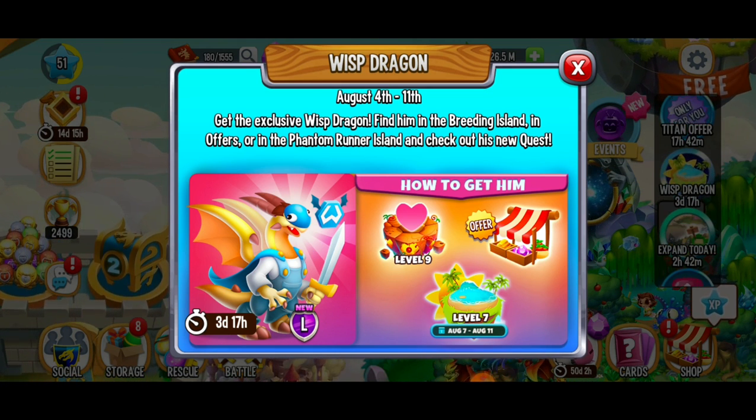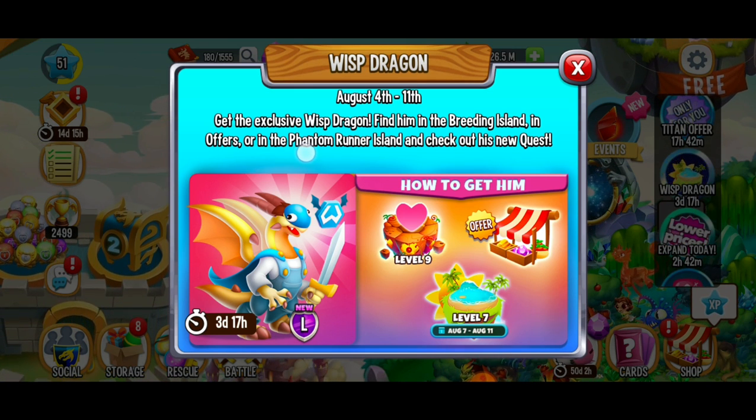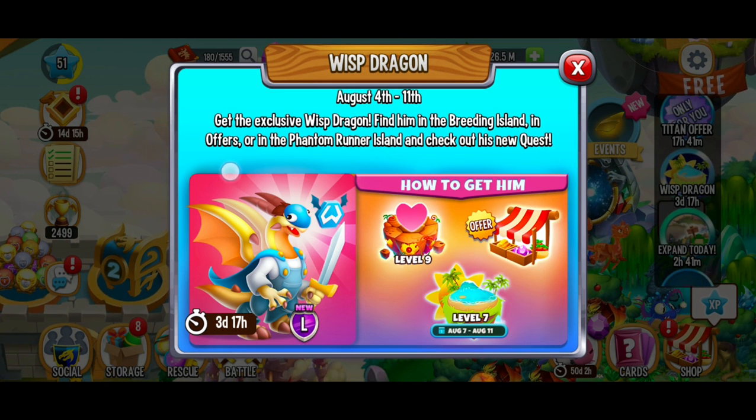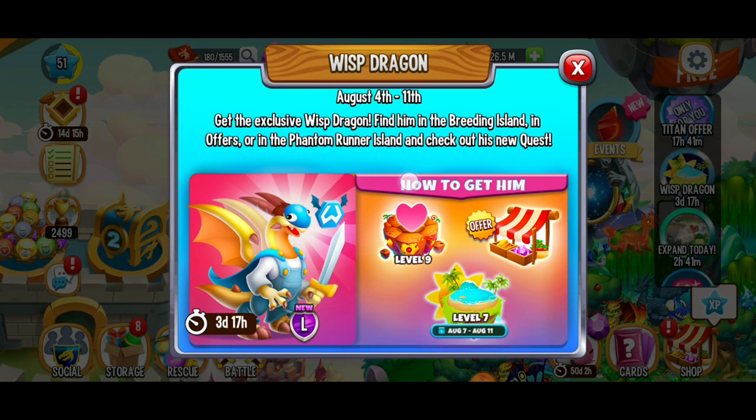From August 4th to August 11th, right now, we can get the exclusive Wisp Dragon. Find him in the Breeding Island, in Offers, or in the Phantom Runner Island.